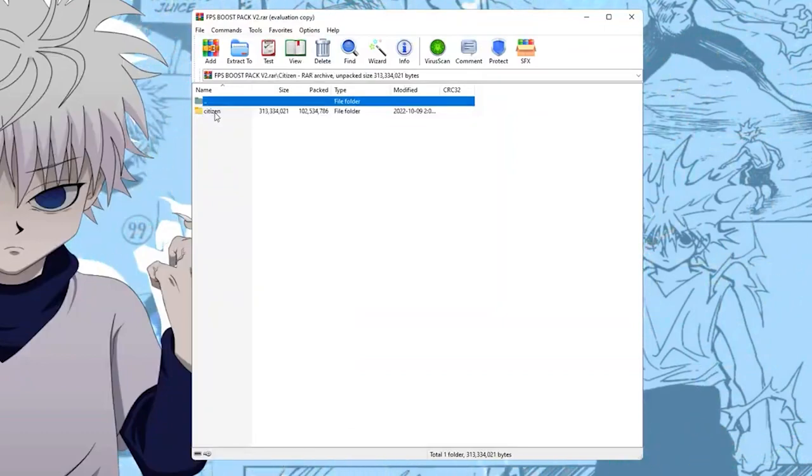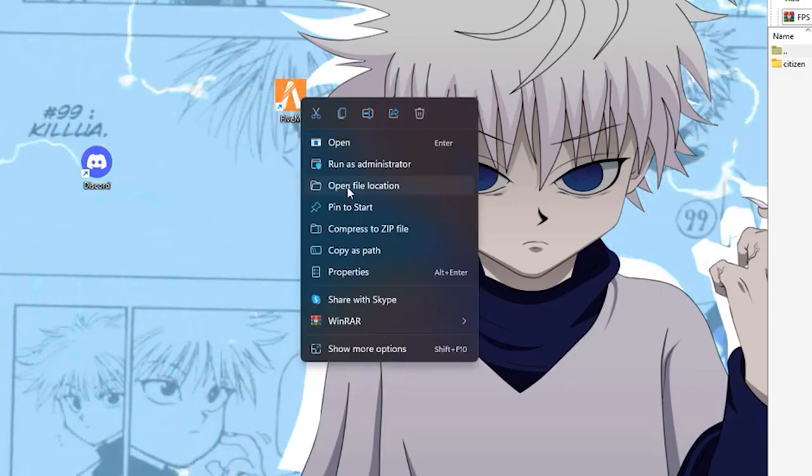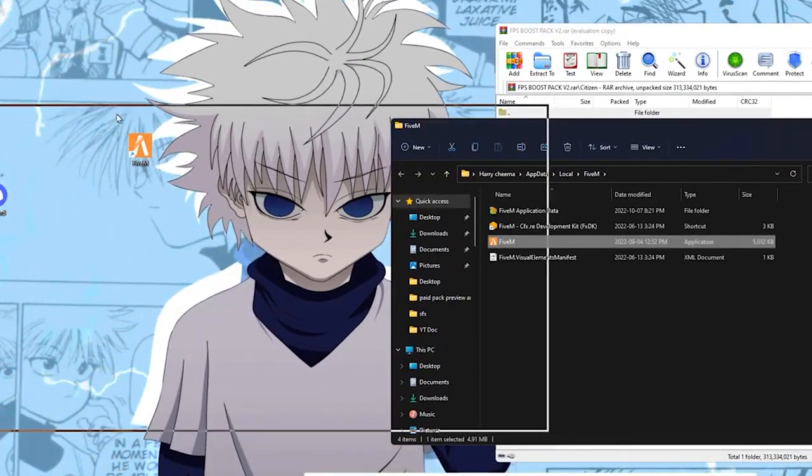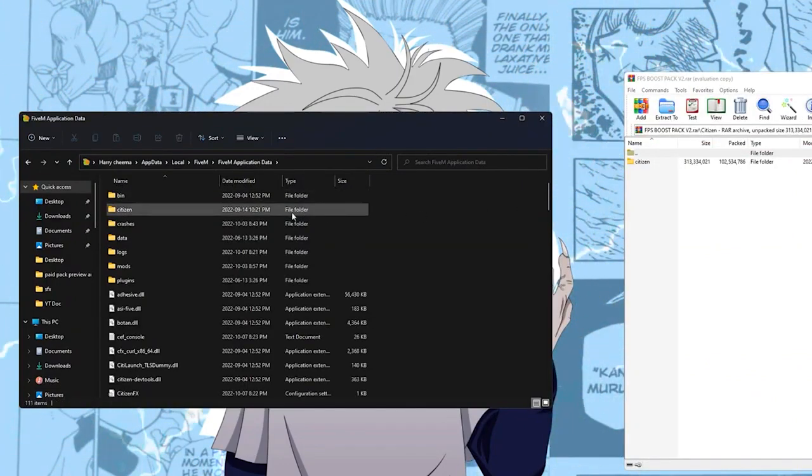Once you download it you want to go ahead and open the file. Once you open up the FPS boost pack you want to go ahead and right-click on your FiveM application and open up file location. Once you open that up just move it to your left-hand side and open up your FiveM application data.